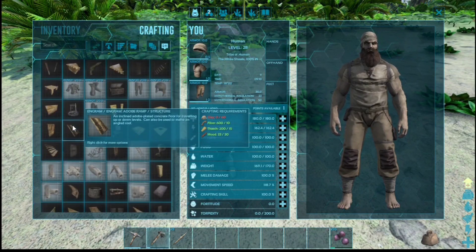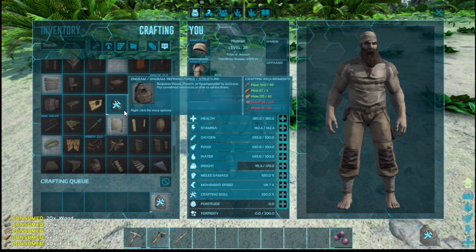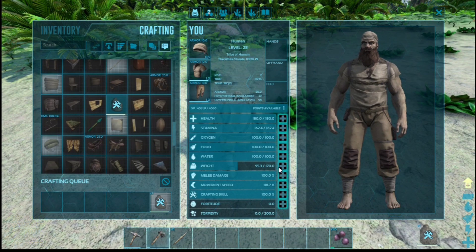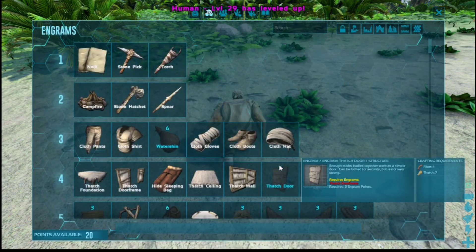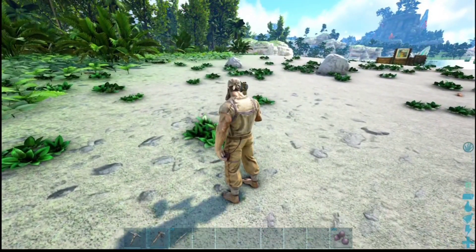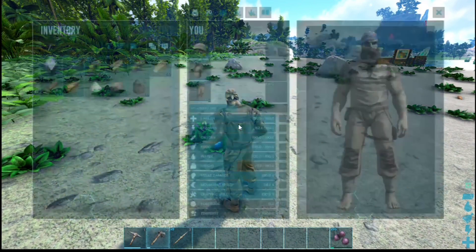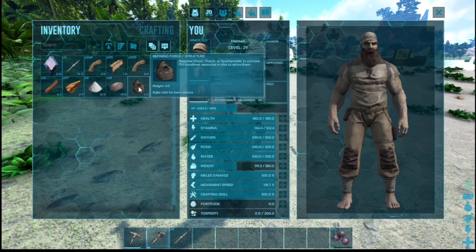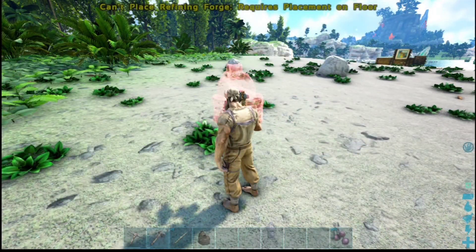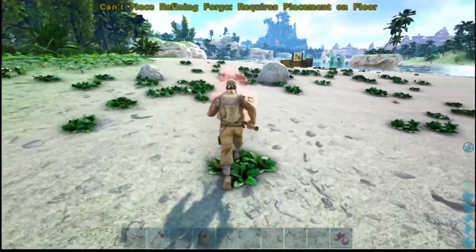I've got a stone from my right hand. I've got a level up, so I'll put the level up into weight. Here we've got our level up, and I'm going to increase this weight because when I was 50 meters away my character was slowed down. So I've got to put points into weight. Now we've got our refining forge, and now we're going to put our base piece.